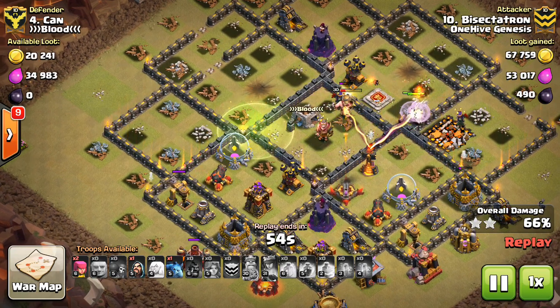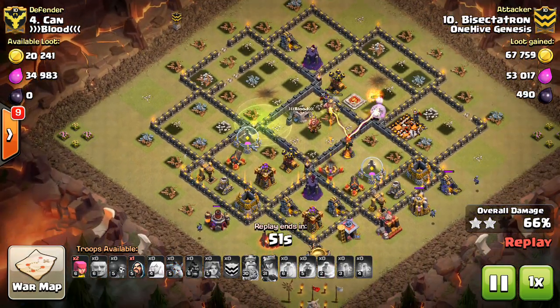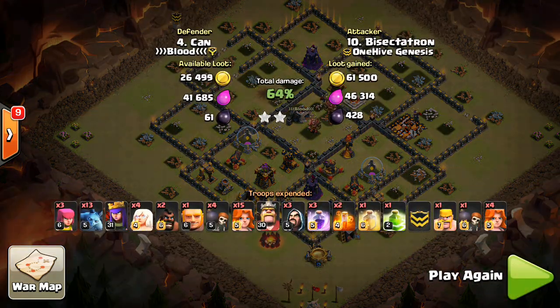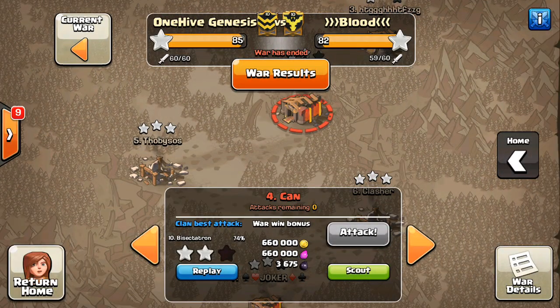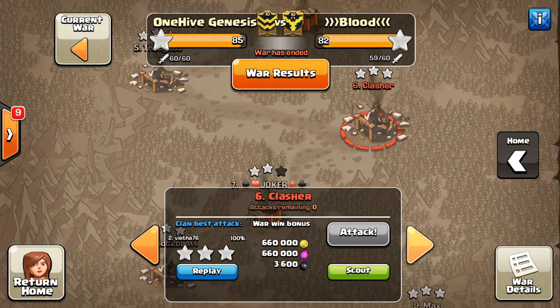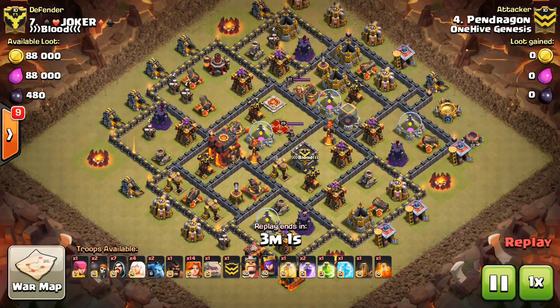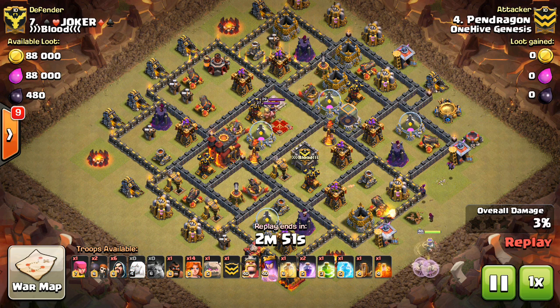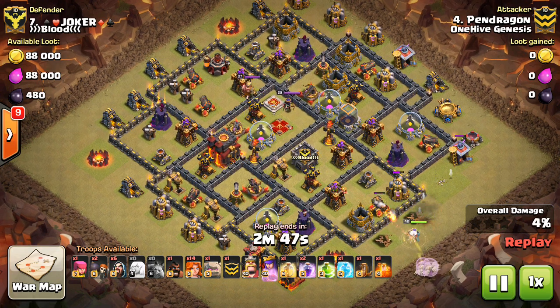I identified the gap between the two Inferno Towers and gave my Valks a quick heal in that window. I didn't need a freeze because there was a moment where they'd taken out the first Inferno Tower but weren't yet in range of the second. You can actually heal over an active Inferno Tower since it only takes up five slots, but you get the most value when it's not targeting your Valks. Get the heal down early — it lasts a long time and Valks move quickly, so don't worry about it running out.